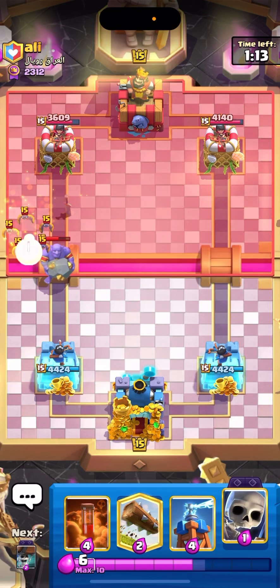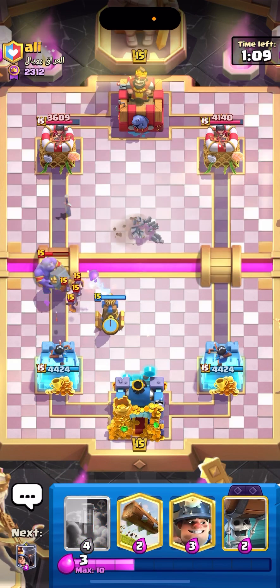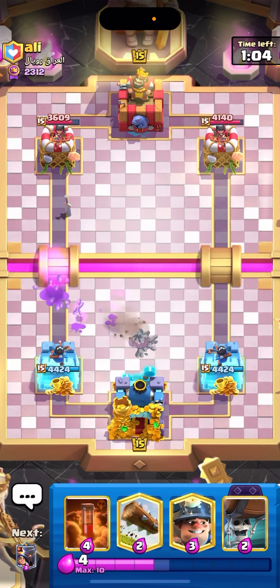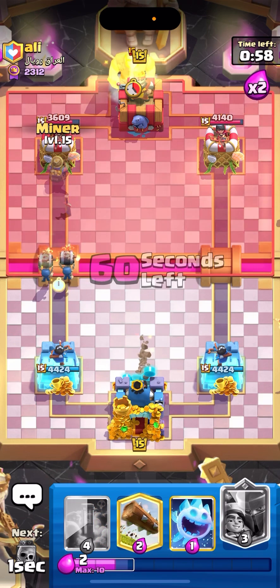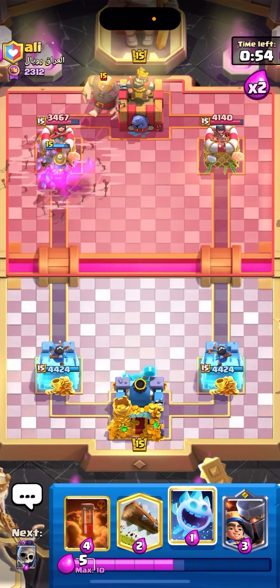The thing about it is, this deck is really bulky and expensive, so I think we do have the advantage here. Let's go for Tesla though, because he played his Bats there. Yeah, this deck struggles against Bats — you don't have the best counters besides Ice Spirit. Wall Breakers plus Miner again. Let's see. Arrows that — that's fine.